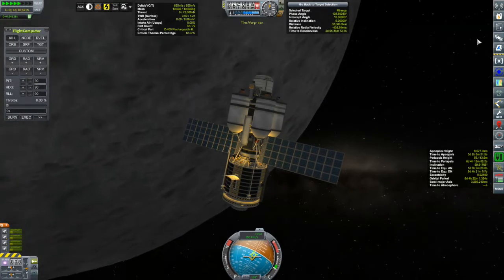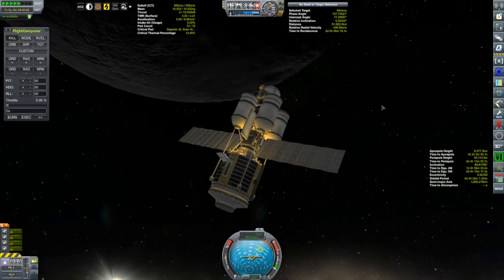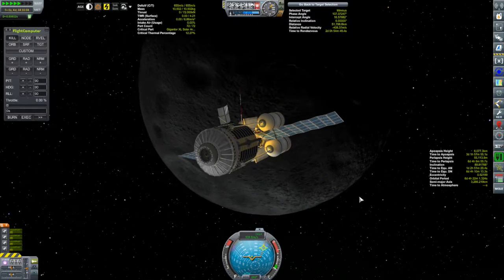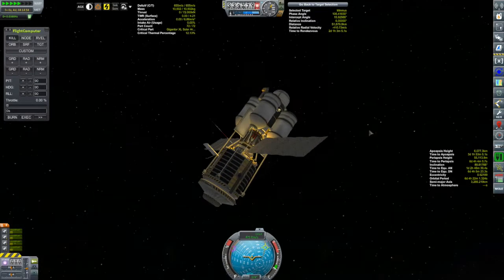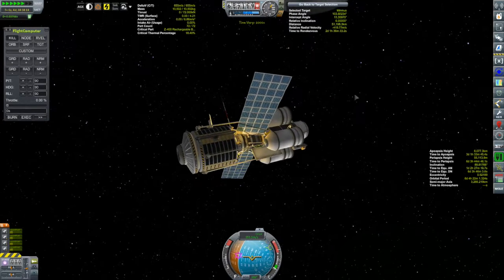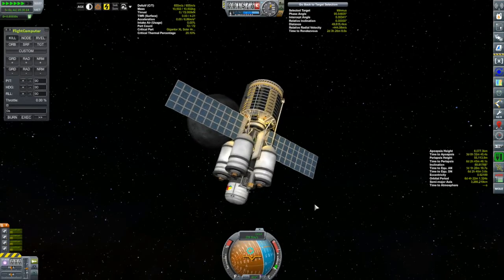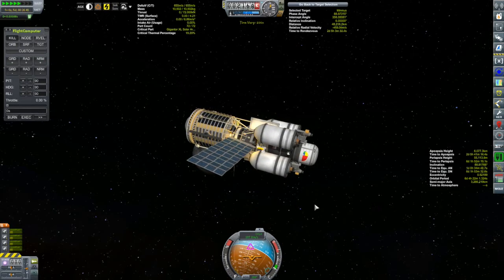This thing has the smaller Convertatron 125 on it. Looking into the numbers and getting comments from people a couple of episodes ago — yeah, the Convertatron 125 kind of sucks. It really does. It turns out that the 2.5-meter version, the Convertatron 250, which I have unlocked, is about 10 times more efficient. So there you go, I learned something. If you're going to do this, you've got to do it right.